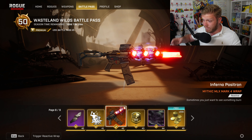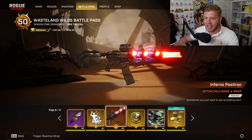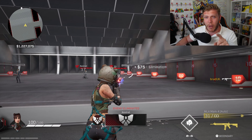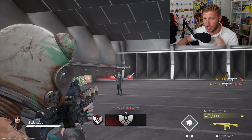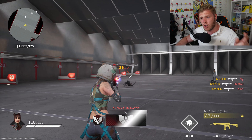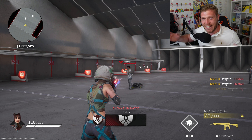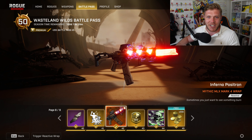Then we've got the Mythic Wrap called Inferno Positron — I think that's how it's pronounced — and that goes to the Mark IV. The flame on the front, we'll have to see what it looks like in the shooting range. I don't know if the sound files have been uploaded in the PTS, but we will just check it out. All we need now is a buff to the M4 and make it super OP, and people will be running around with this just like they did with the Objection last season.